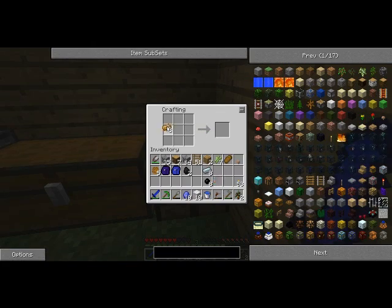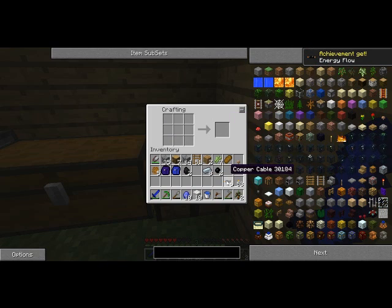You create copper cable by just putting 3 copper in a crafting table like that. Then you take the copper and combine 1 copper cable with 2 rubber to get insulated cable. Instead, you can kind of shortcut it and just do this to get 6 pre-insulated copper cables.